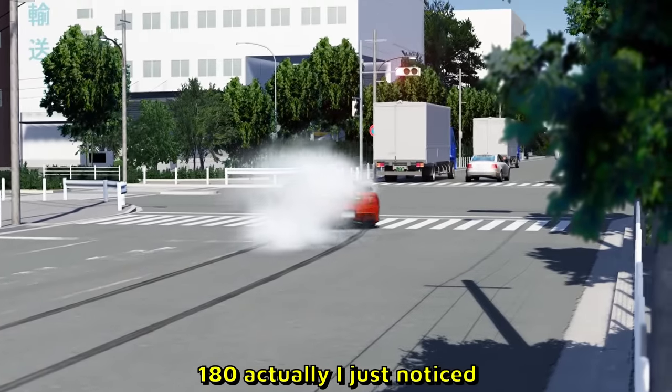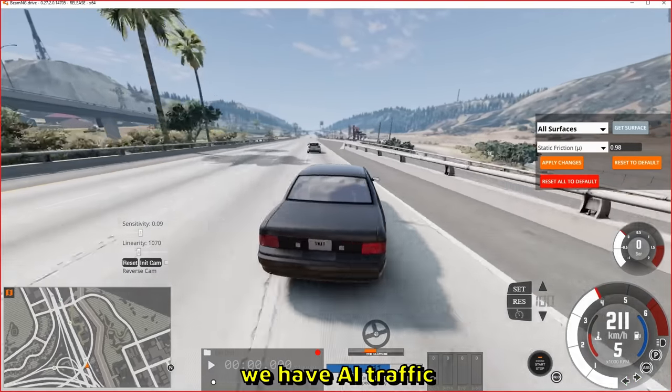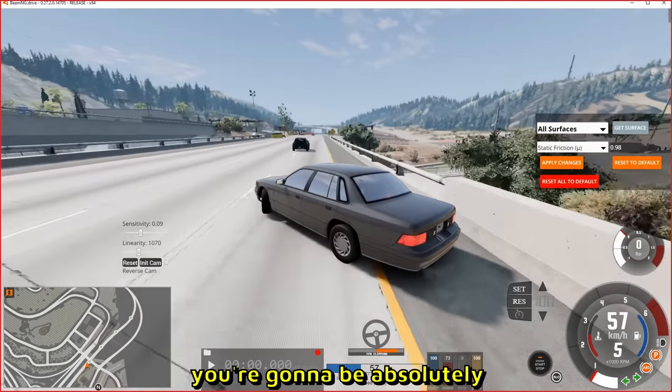Here is the S13 Silvia and my god it looks beautiful. Oh, the rear end is from a 180 actually — I just noticed. Here is BeamNG, because this is the equivalent of No Hesi in Assetto Corsa — we have a highway, we have AI traffic, and boom, he's gap drifting. Check it out.